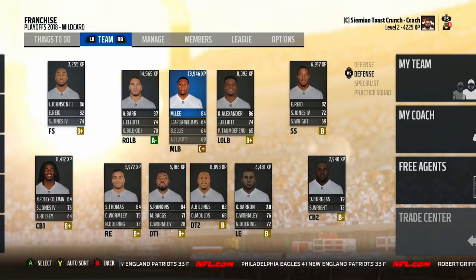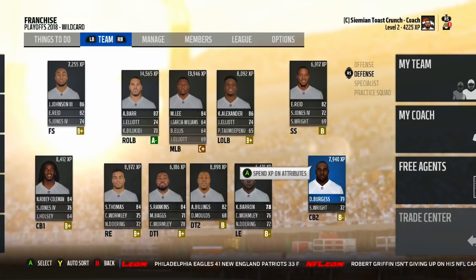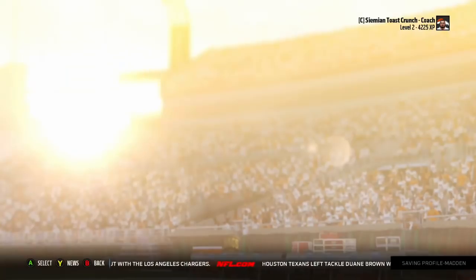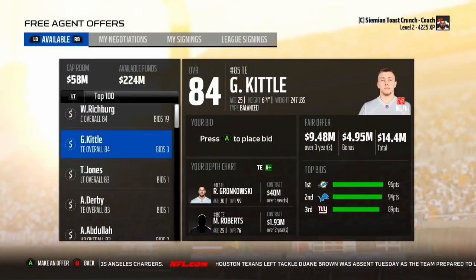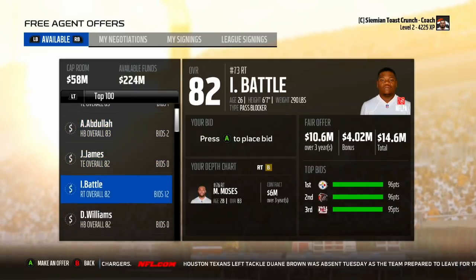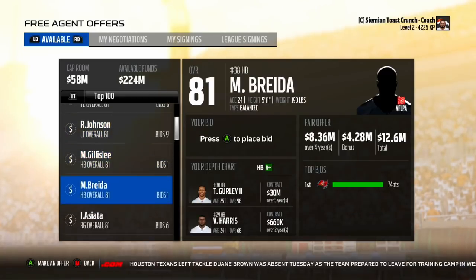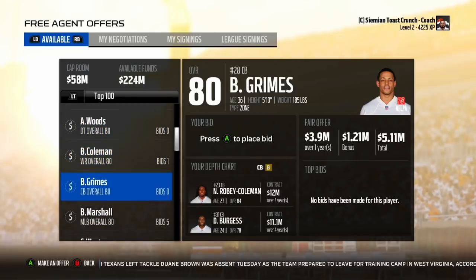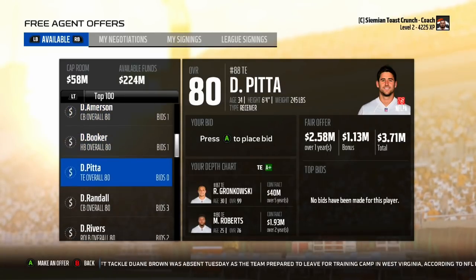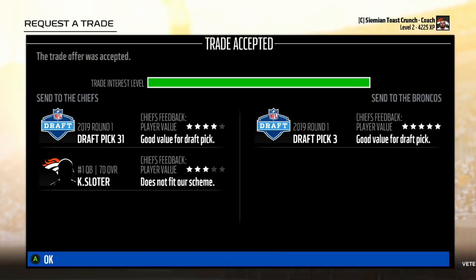I think the defense is actually decent — maybe I'll try to mess with the defensive scheme for the final season. We have exactly 58 million dollars in cap room, but there's nobody great in free agency. George Kittle is interesting but I definitely don't need a tight end. I have good players in the best positions, so I'm not going to worry about free agency. I'm trading up in this draft — giving the Chiefs the 31st overall pick and Kyle Sloter for their first-round pick, which is pick three.